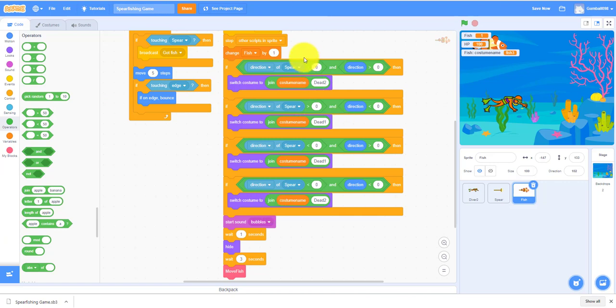You just have to look at the directions. If the spear is pointing right and the fish is pointing right, it hits in the back. If the spear is pointing right and the fish is pointing left, it hits in the head. If the spear is pointing left and the fish is pointing right, it hits in the head. And if the spear is pointing left and the fish is pointing left, it hits in the back. We still have more code to do.